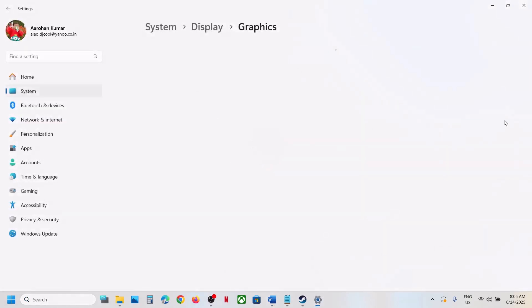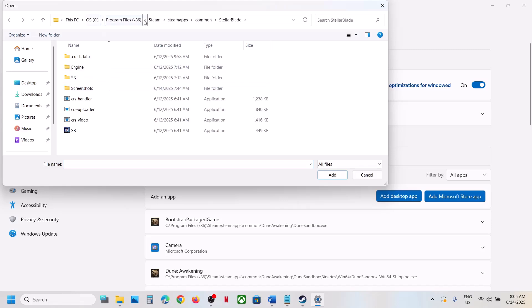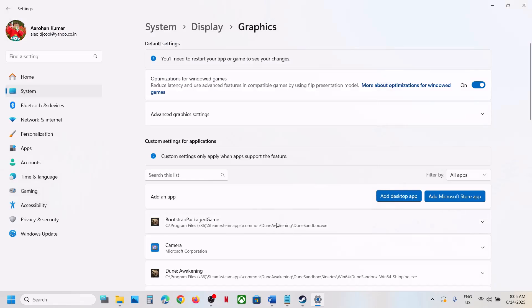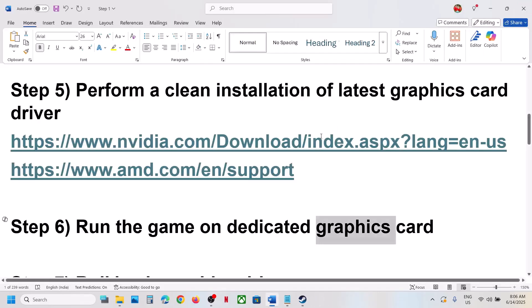The next step is to run the game on the dedicated graphics card. Type 'Graphics Settings' in the Windows search box, click on it, click Add Desktop App, go to the game installation folder, open Binaries x64, select the game EXE, click Add. Once added, click on the game entry and select High Performance to use your dedicated graphics card, then launch the game.